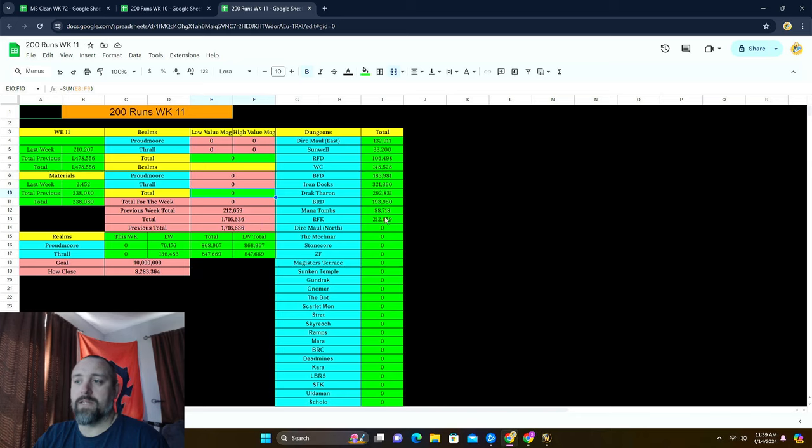We don't really need a separate total because we already have the total amount we've made here, which we are now at 1.7 million gold made so far. That leaves us with almost 8.3 million left to make in order to hit our goal, which is gold cap.